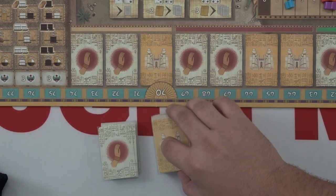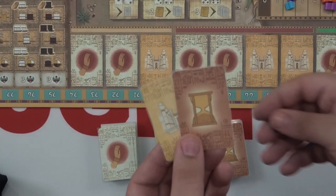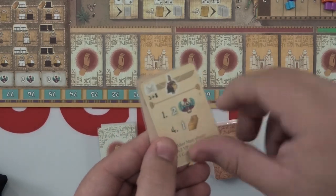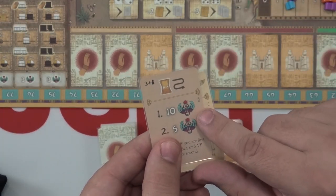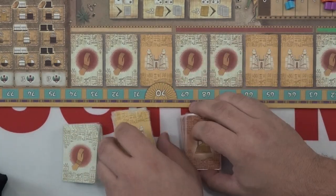Give everyone 1 gold and 1 scribe to start with. Find all the Blessing, Technology, and Decree cards. In a solo or 2-player game, remove Technology 16 and Decree 20 from their decks and put them back in the box. Otherwise, shuffle each deck separately and put them to the side of the board.